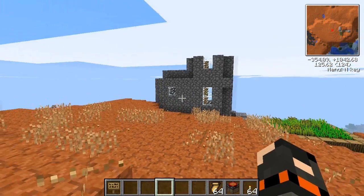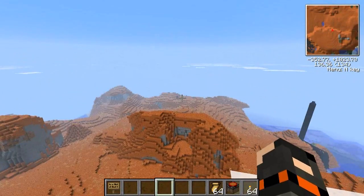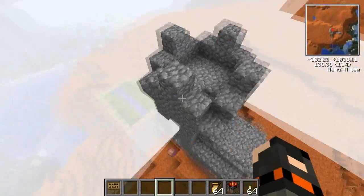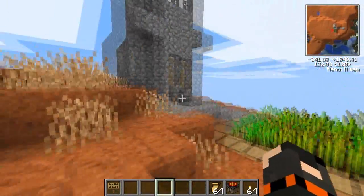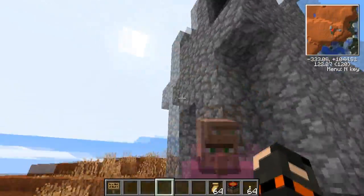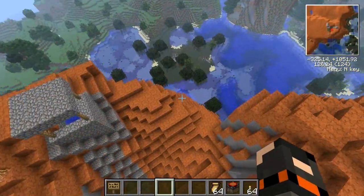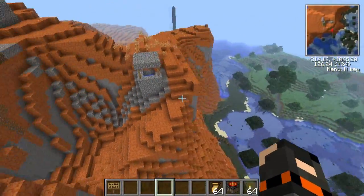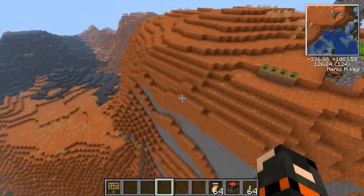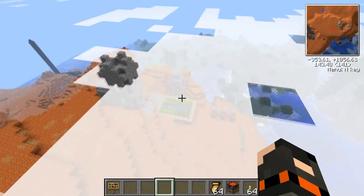Hello guys, welcome back to Boxy Gaming and Feed the Beast. In one of my previous tutorials I noticed a church here and thought it was a whole village, but I found something very weird. There's a church here with a villager who wants to sell enchantments on my iron breastplate, and a farm and a well - that's it. There's literally nothing else. I don't know where the rest went, it's very strange.